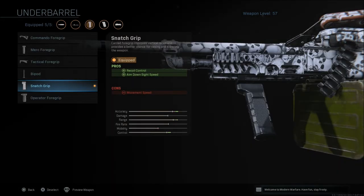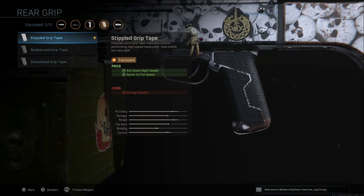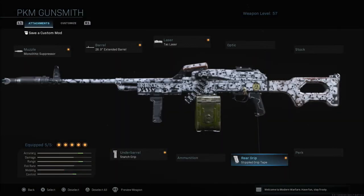We're going to go with the Snatch Grip, which in my opinion is the best grip because it gives you recoil control and aim down sight speed, with a slight negative to movement speed. Last but not least, the Stifled Grip Tape for aim down sight speed and sprint to fire speed — with aiming stability as the con. As you can see, the mobility is just barely in the red, so it's not a huge difference from a stock LMG with nothing on it.